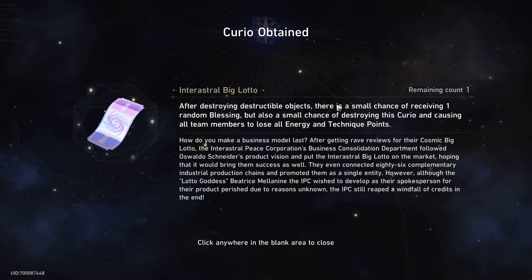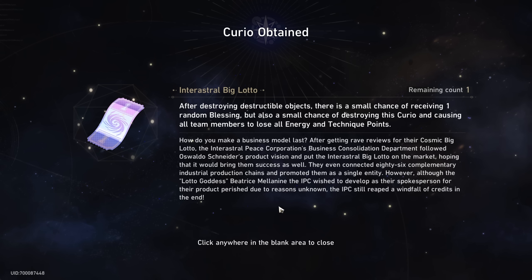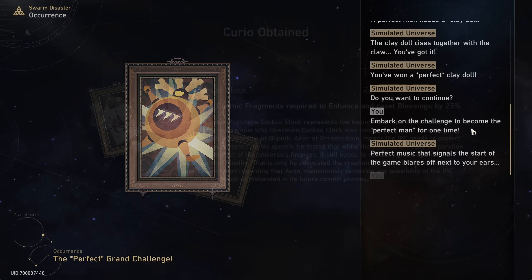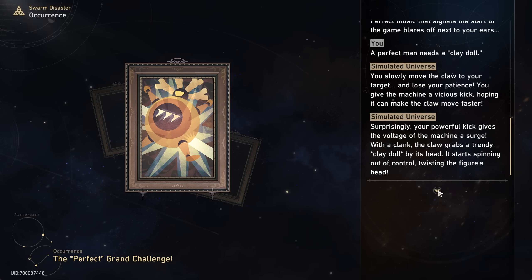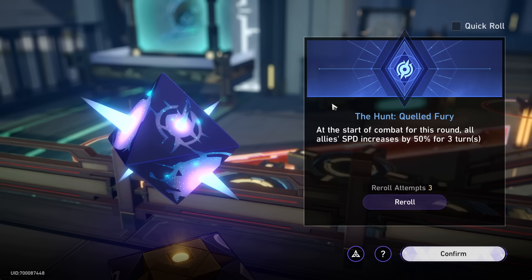Oh god, we have a different big lotto — but instead of losing all your HP you lose all your energy and technique points. I'm not sure what's worse; I can usually heal up from one HP. We're just gambling with this 40 fragment stuff. We already got one negative and now two negative Curios. I should not gamble because my luck is bad. The re-rolls do carry over which is cool.